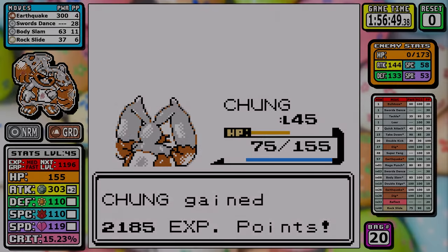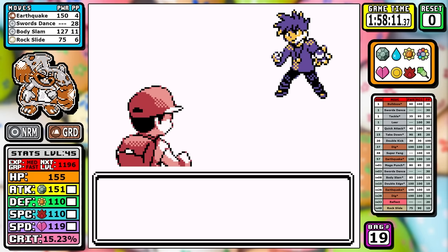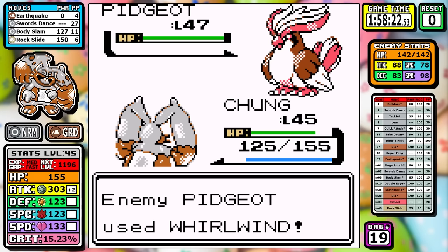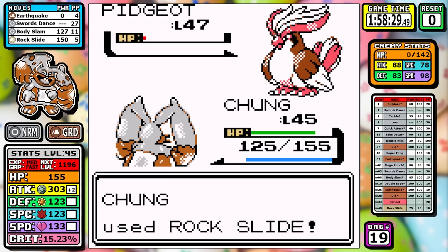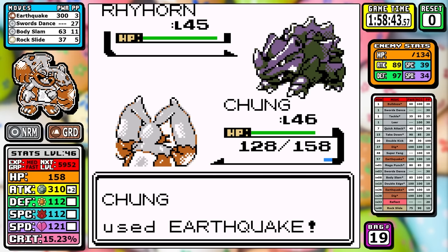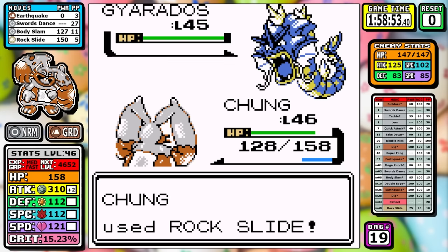Straight into Rival number 6. The main thing to know is that the Pidgeot no longer has Sand Attack, so if you're kind of tanky you can set up at your own impunity. Here we only need times two. For the Rhyhorn you need at least one Earthquake or it lingers for two or three turns, which wastes a lot of time. For the Gyarados, if we don't miss our Rock Slide we take it out — and luckily we don't miss.